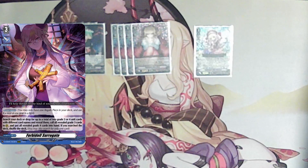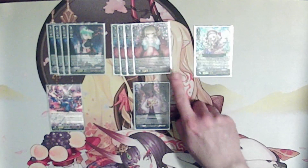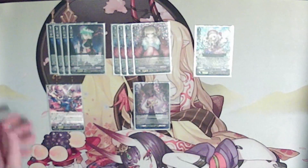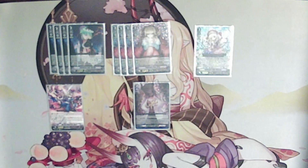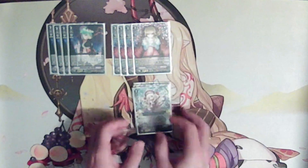Our last grade 3 one-off is the Forbidol Surrogate. It allows you to search your deck for two grade 3s or grade 4 units with different names, call them if they are grade 3, and add them to hand if they are grade 4. This gets us into Alice and Chelsea if you don't happen to see them. You can also use it to deck-thin extra Carols and the Hari from your deck. Most of the time we call Alice and Chelsea off of that skill. That is our grade 3 lineup.